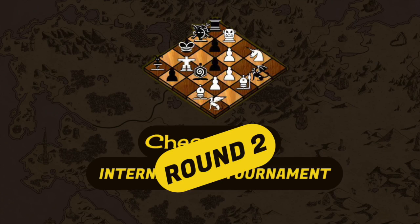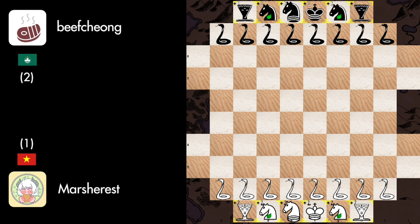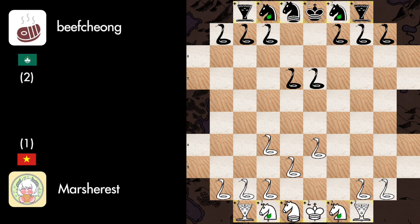But there is a way more insane game that was played during this round, and it opposed Marsha Rust from Vietnam against Beef Keong from Macau. You have no idea of what you're about to watch. Snake E to D4, Snake F to E7, Snake F to E3, Snake E to F7, Snake F to G4, Frog to G7, Snake to E4, Frog to D7 — the king temple opening.